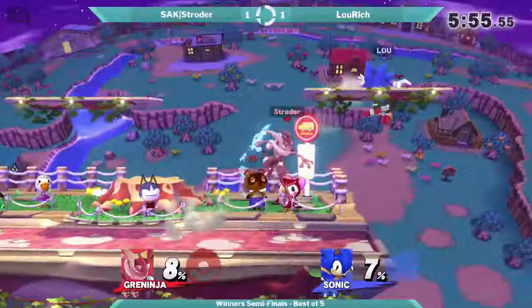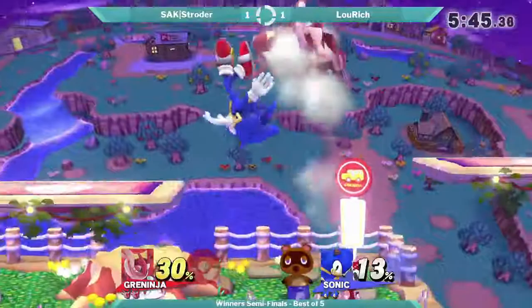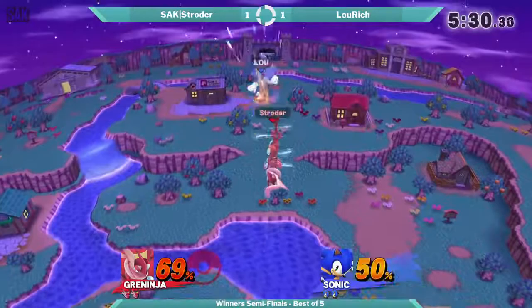Alright, so Lurich got a game — guaranteed four games here. So counterpick stage for Stroder would be Town and City. Let's see how this platform stage might work. That was a nice string by Sonic getting the double up A's. I noticed that throughout all three games he would get the early percent, but Stroder just adapts very well into it.